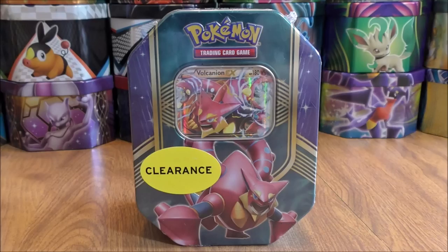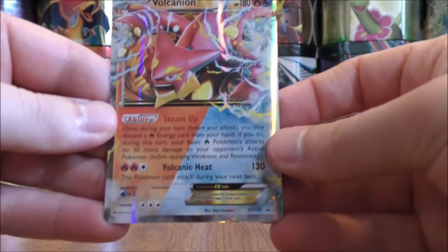Inside the tin, you'll get an online TCG code card, a Vulcanion EX Blackstar promo, and then four Pokemon booster packs. I did decide to purchase this Vulcanion EX tin because Vulcanion EX is pretty good in the competitive scene. Nowadays, you have to use it in the expanded format. So the tin is all opened up.